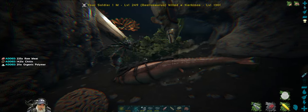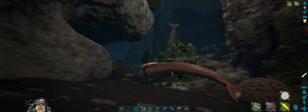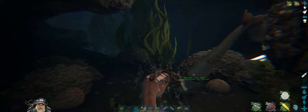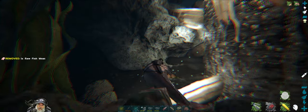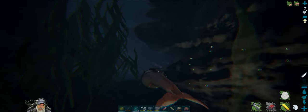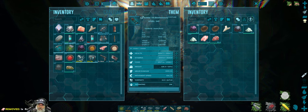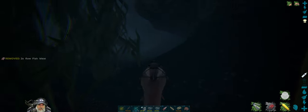One thing I've noticed and I've mentioned before about the ocean on Fjord is it's not as deep or as expansive as on a lot of the other maps. But there's enough of it to make it fun. Okay, so I guess that takes care of all those Carcanos. Wow, look at all the kite we got from that. Nice.